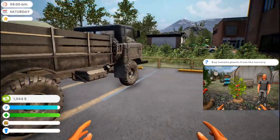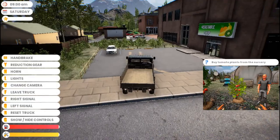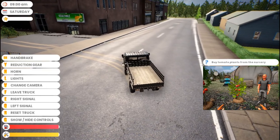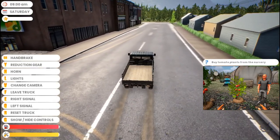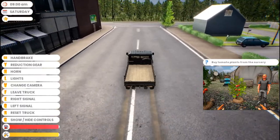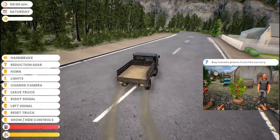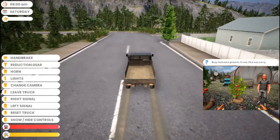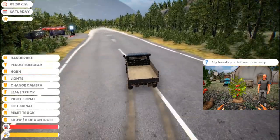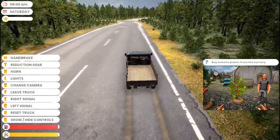Now we need to buy tomato plants from the nursery. Straight across right there is the restaurant where you buy your food, but we don't need to worry about food just yet - we will later on. So there are all of your controls over there. Your handbrake is the spacebar, Y is your reduction gear, we'll see why we need that in a minute, H is your horn, L is lights, and V you can change the camera.